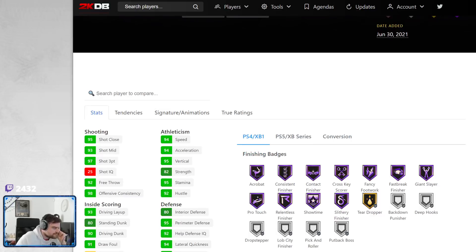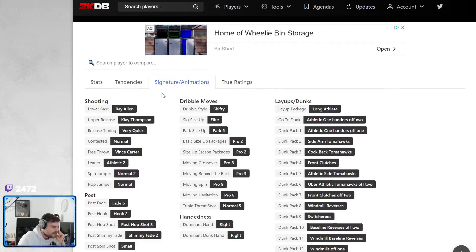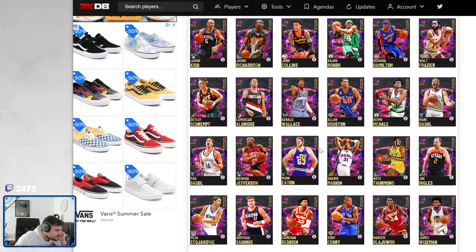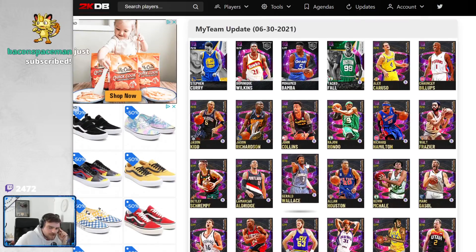Allan Houston — 6'6", 6'9" wingspan. 97 three-ball, 94 speed, 94 acceleration. He has Allen base, 90 dunk, 94 lateral. He's got blinders. Defensive badges — he's got all the ones that really matter. He's Ray Allen but better. He's Bradley Beal but better. If you are on next-gen, he is ridiculous. Allan Houston is god tier if you're on next-gen. He has no intimidator, but you don't know the power of Ray Allen base with blinders. Don't use him on current-gen — if you're on next-gen, he is one of the best.